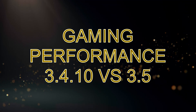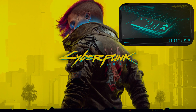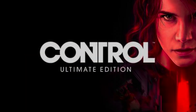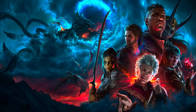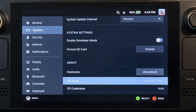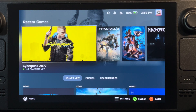Now let's check out the gaming performance. I am going to test 3 games in this video: Cyberpunk 2077 with its latest update 2.0, then Control, and last but not least Baldur's Gate 3. I am going to test these 3 games with SteamOS 3.4.10, which is currently the official released SteamOS version, and then compare it to version 3.5. First, Cyberpunk 2077.